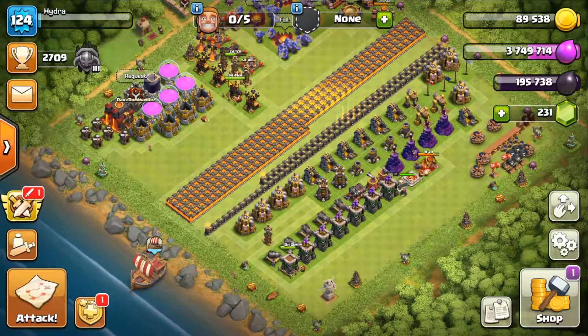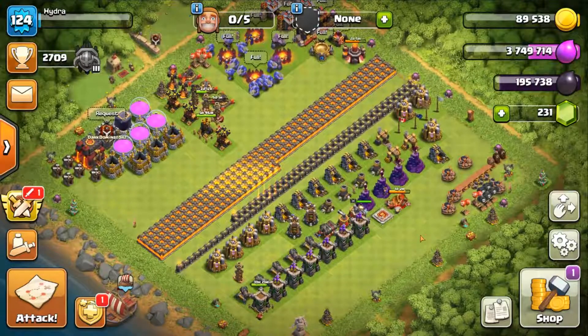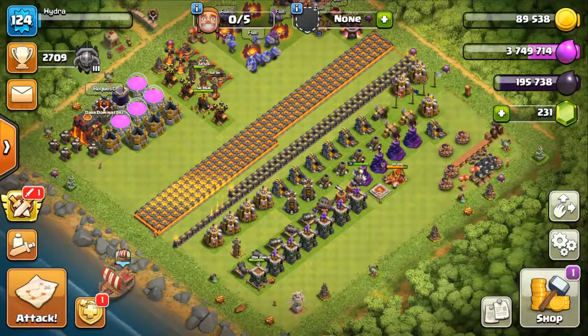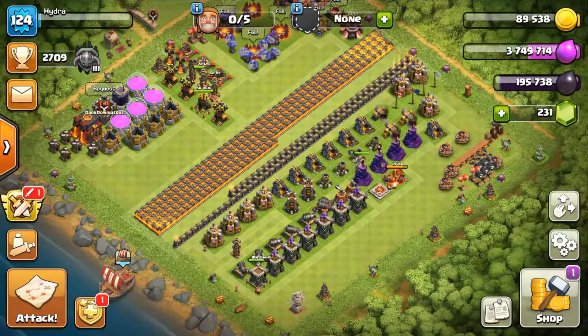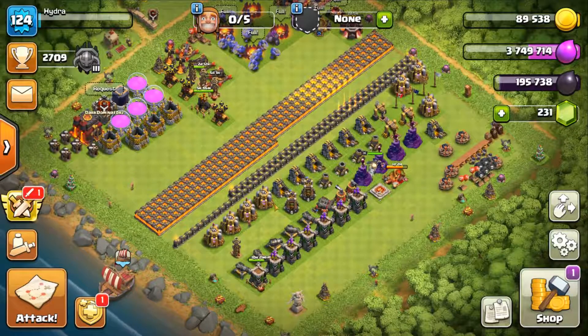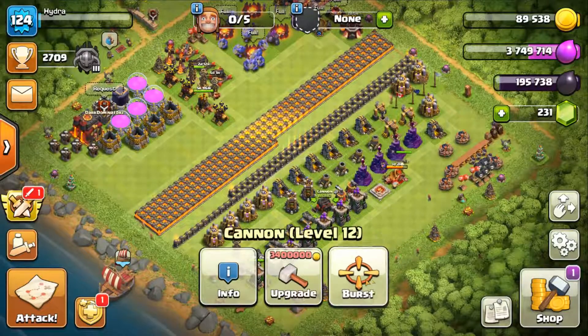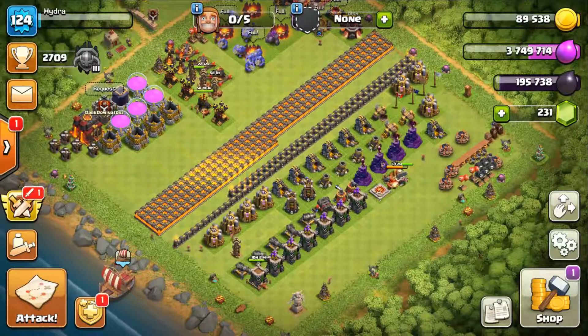Look at that — we have two teslas going at once. They're not that big of a deal to have down, but it just seems like we're absolutely crushing out these upgrades. We've got one more tesla to do next, then I'll start working on the archer towers, wizard towers, mortars, bomb towers, and then cannons last. I'll save the traps for later since they're super annoying.